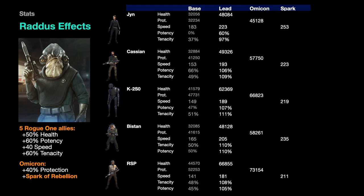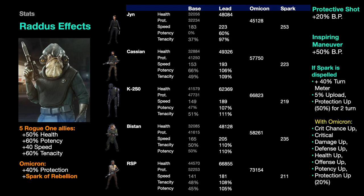Adding Spark of the Rebellion gives another 30 speed, so Jyn pre-mod is now at 253 speed at match start. If you're relicking her and running this team, adding another 100 to 130 bonus speed is very realistic, pushing her up toward 380 speed. Her AoE also passes turn meter, so you can guarantee she goes first and then passes turn meter to whoever you want to go second.